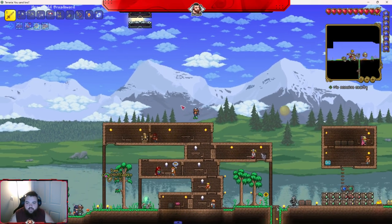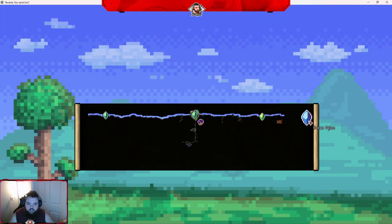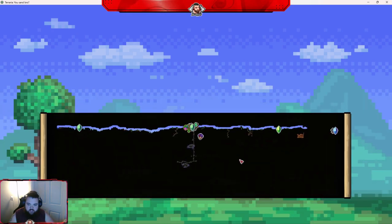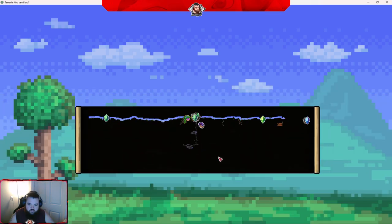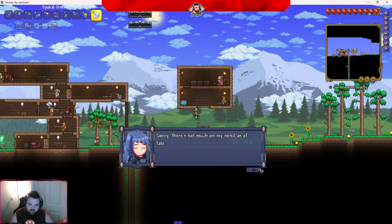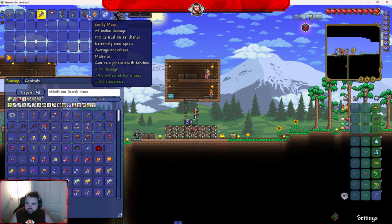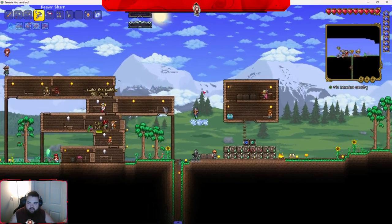Hello everyone and welcome back to modded Terraria. We're going to pick up right where we left off and try not to die. The guys did make it all the way down, and apparently Arms Tail and Boo are there, but we're going to just keep going and live a happy life in this world. I also have life crystals I haven't used because I didn't want to accidentally spawn the Eye of Cthulhu.